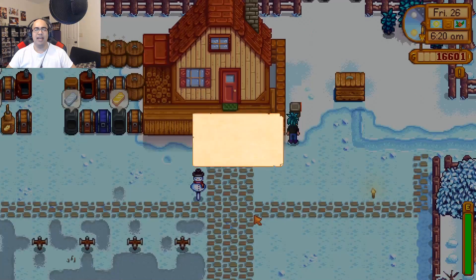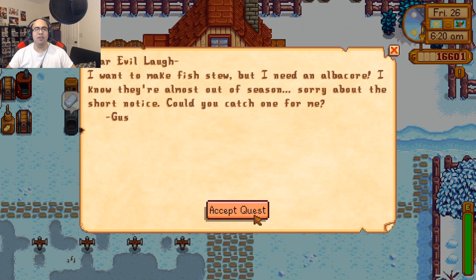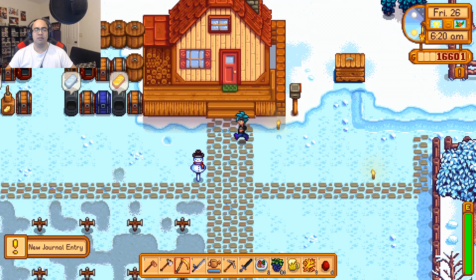Nothing on TV. We have a letter. 'Dear Evil Laugh, I want to make fish stew but I need an albacore. I know they're almost out of season. Sorry for the short notice. Could you catch one for me? Gus.' Right on, Gus.